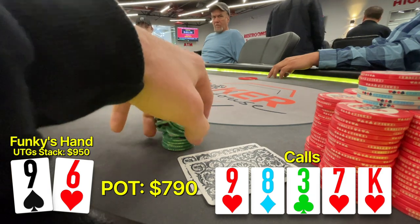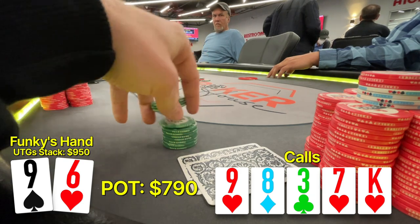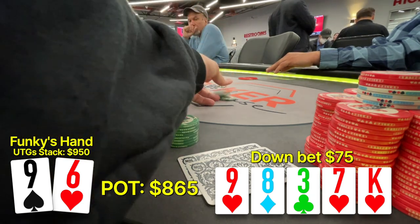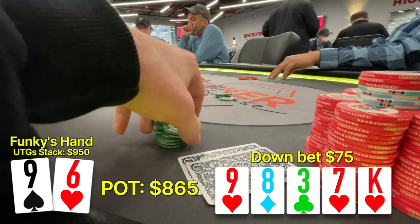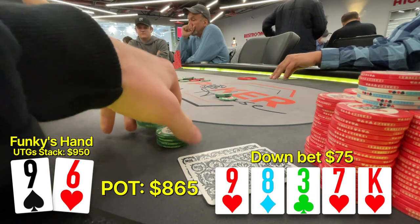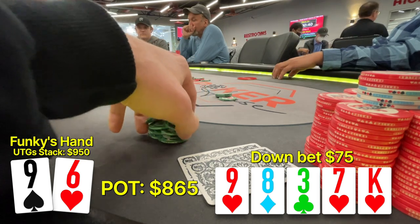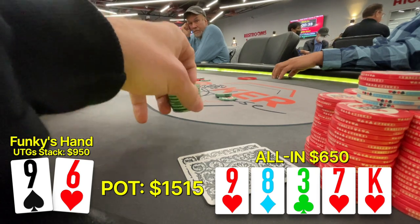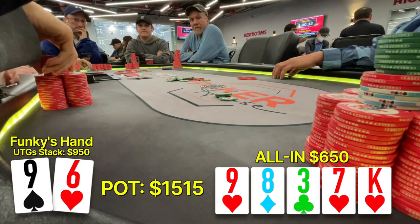And when the King of Hearts hits the river, the backdoor flush got there, but I'm not too worried about it. We're going to put in a blocker bet here and make it very small — we make it $75. This accomplishes only one thing, and that's lighting money on fire. We put three chips in the center of the felt and Gil decides to put me all-in to make this pot over $1,000.